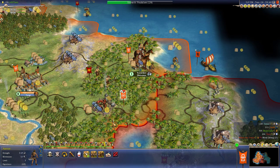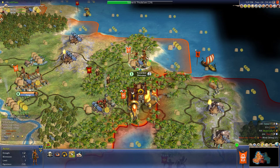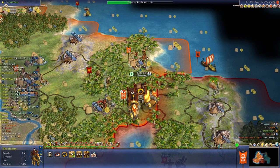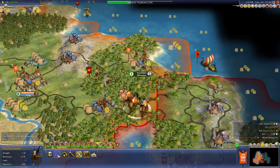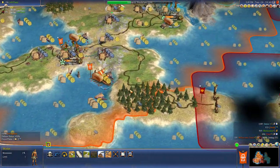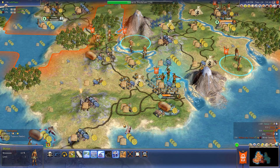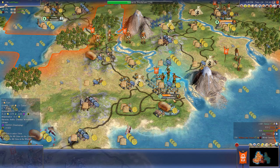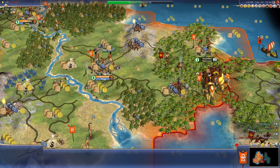We need to take that axeman. So this archer can defend here. We need a couple more troops. I don't think we've got enough, so I'm going to continue to raise troops. Go ahead and build a city here. A few more turns.